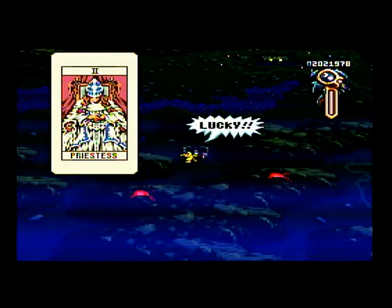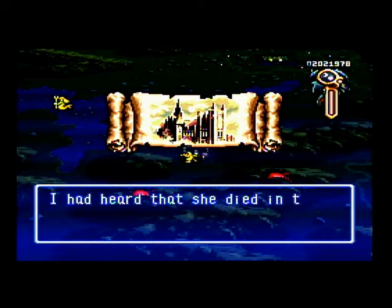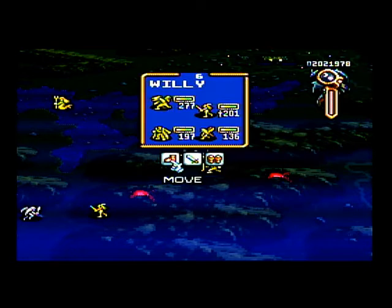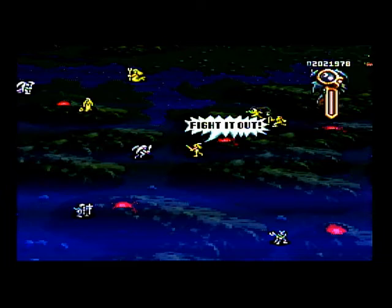We got a Preach card — free healing, always good, especially if you don't have a monk in a unit. We got an item: a broken sword. That's a black magic weapon and only gets plus 4 strength — bad element, bad strength boost. NPC dialogue: Queen Florn of Zenobia is apparently being held by General Previa at Fort Shulamana.